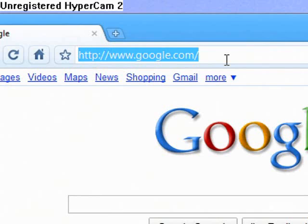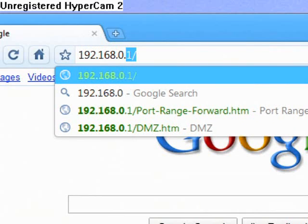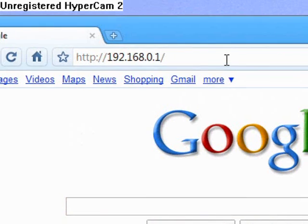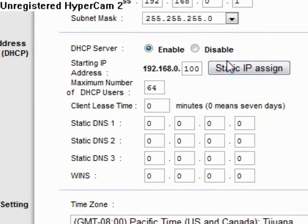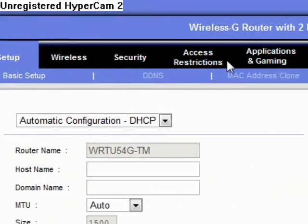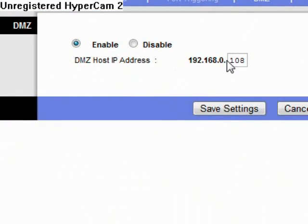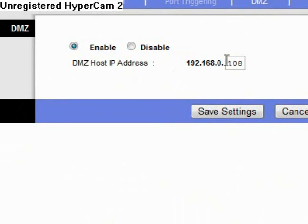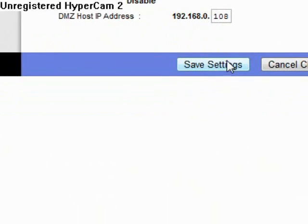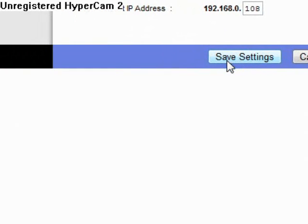Go to your router by typing 192.168.0.1 in the browser, log in, then go to Applications and Gaming and click on DMZ again. Type in the last digits of the IP address you entered on the PS3 — I put 108 — then save settings. This will restart your router, but don't worry about it.